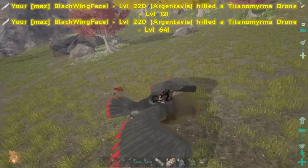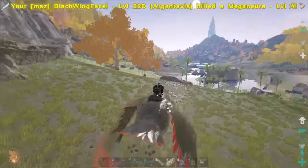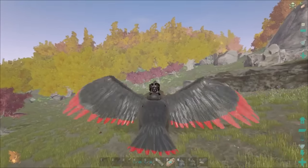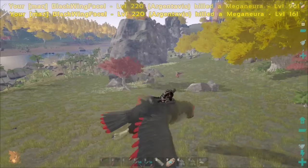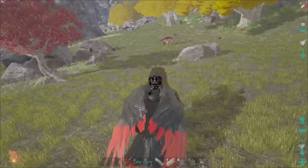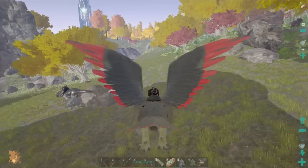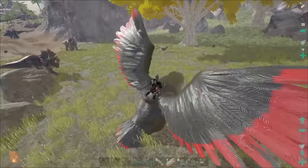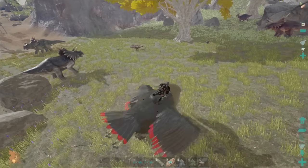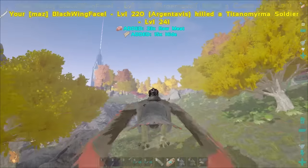We recently turned the bugs back up on the server, which means we're going to have to deal with meganeuras and titanomyrmas a lot more often. That's not a huge deal but it will interrupt things. More compies — these little plains areas near the beaches seem to be pretty good, but they also need to show up. Level 28 — not good enough.